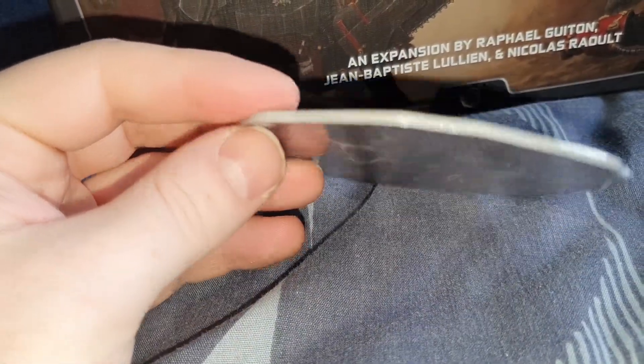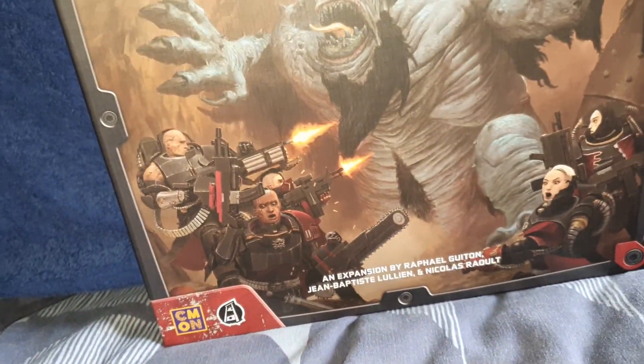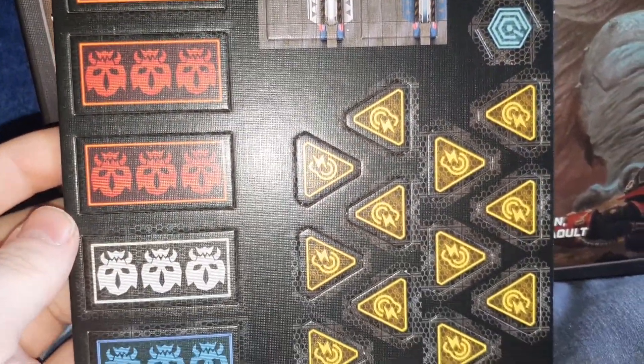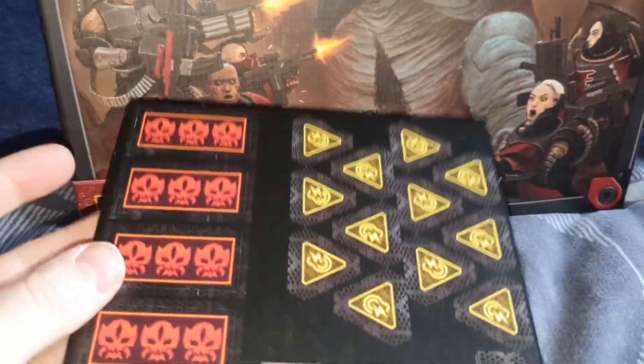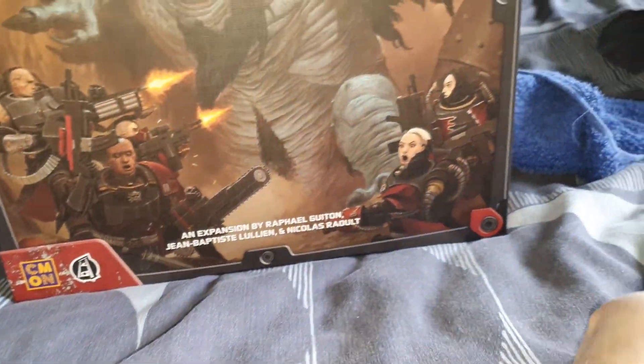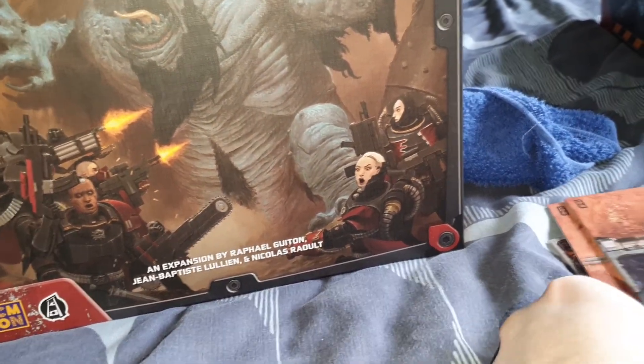You also get these effect tokens — area effect tokens — a little set of those, which I won't use because I've got the plastic versions. You get some punch outs, some extra punch outs, double-sided.